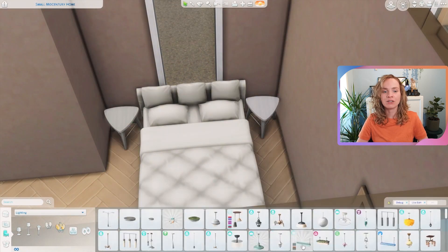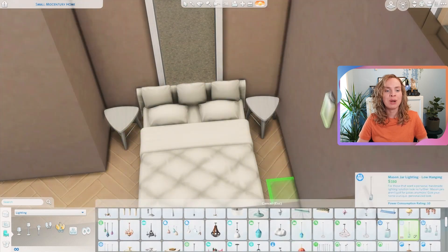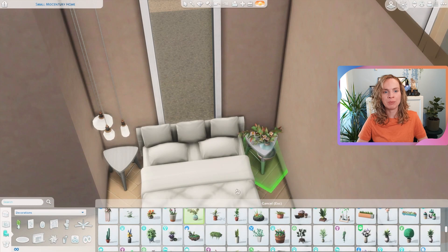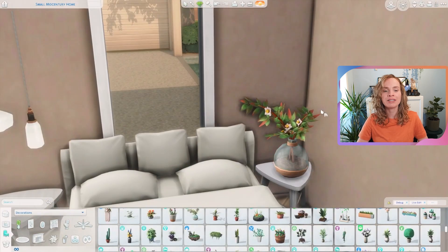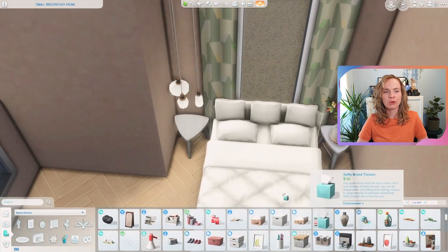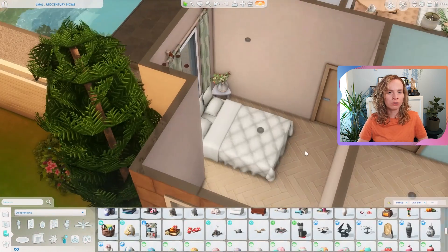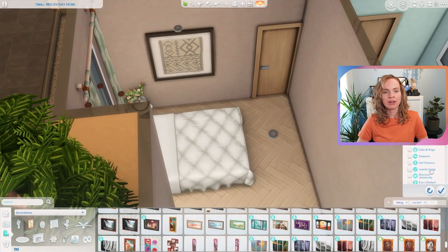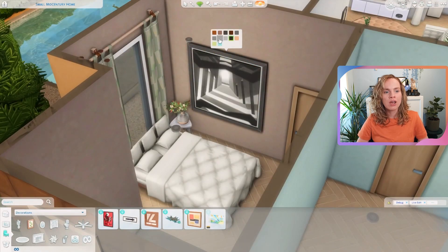Here we have the parent's bedroom. It has room for two parents, but I was thinking of one single parent sleeping here. I love the color scheme — it's still very neutral but a bit more cozy. I used a more creamy beige, slightly darker color on the wall combined with curtains from Dream Home Decorator in a muted green swatch.